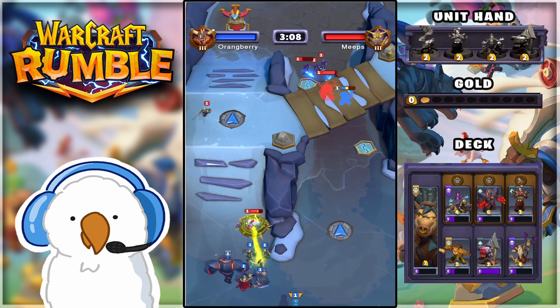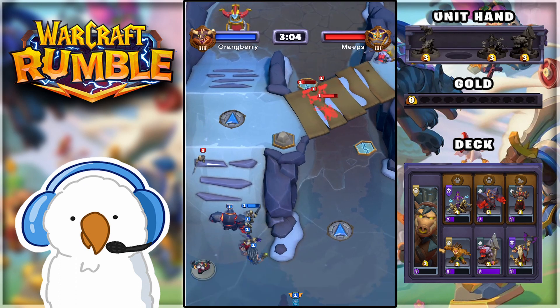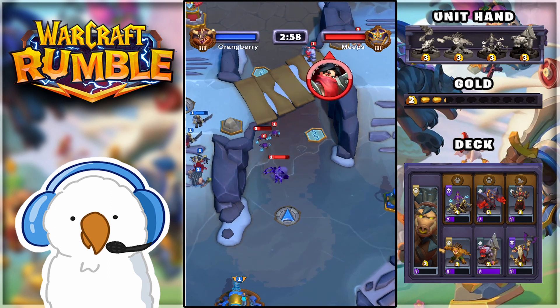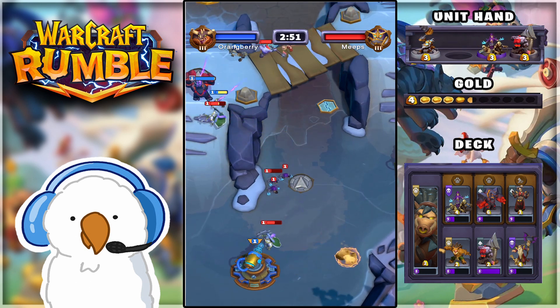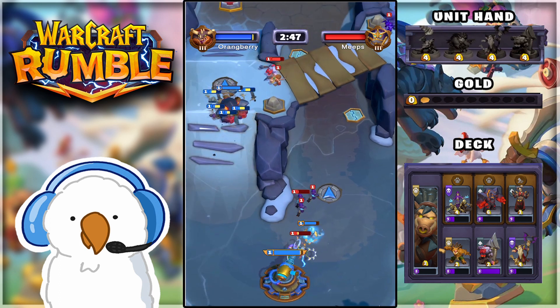As you can see I just summoned this giant for basically nothing — he is normally six gold and I summoned him for two. Look at this powerful wave going on the left side. I'm going for that turret specifically knowing I'm up against Maiev. I want to leave myself as many avenues open as possible, and getting that turret is going to allow me to defeat her a lot faster.